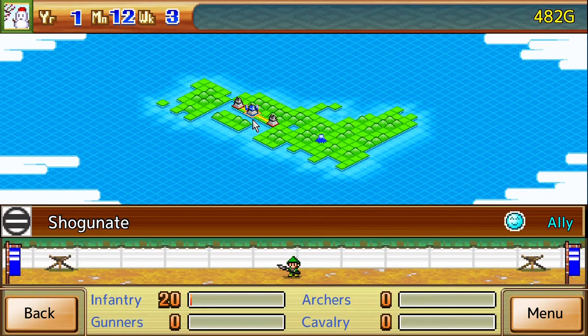Like I was saying, you've got infantry, archers, gunners, and cavalry in that order. The way that attacks work in this game is different units will have different orders of attack. The orders go: gunners, archers, infantry, and then cavalry.